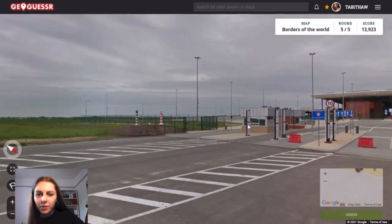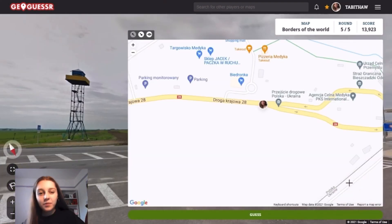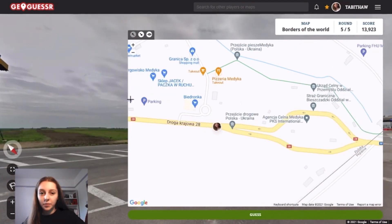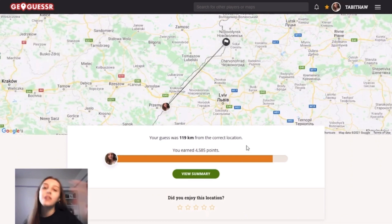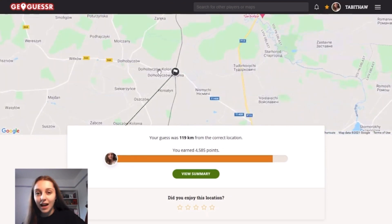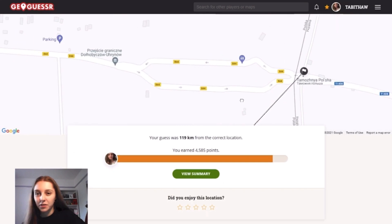There are buildings over there. I'm going to go for this one but it might be wrong. We're near the Polish one so I think we'll be here. Oh that's so annoying — yeah I should have kept looking. But again it's not an awful score. I'll see what that one said just so I know. Yeah I wouldn't have got it anyway because the language confuses me.